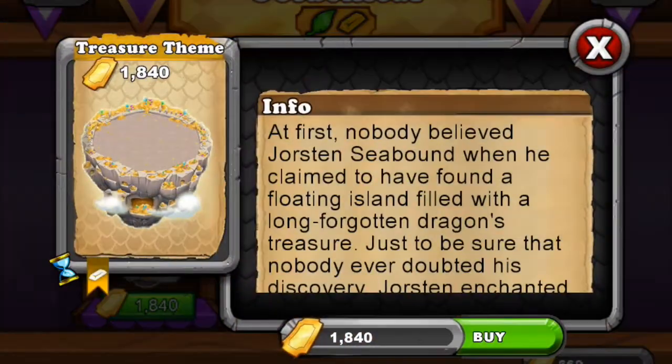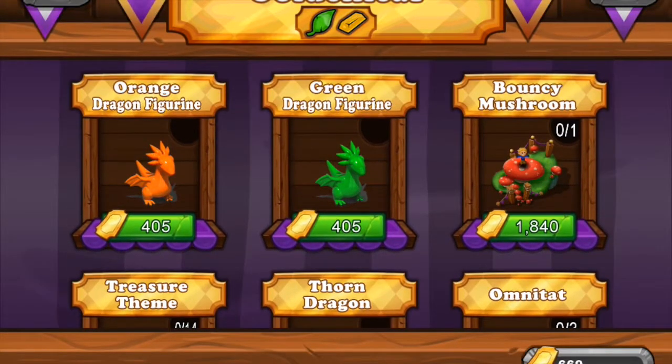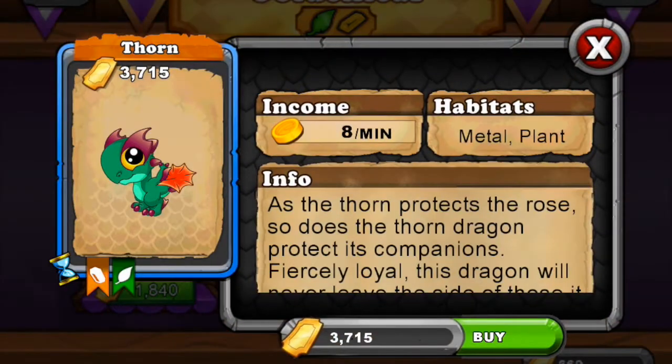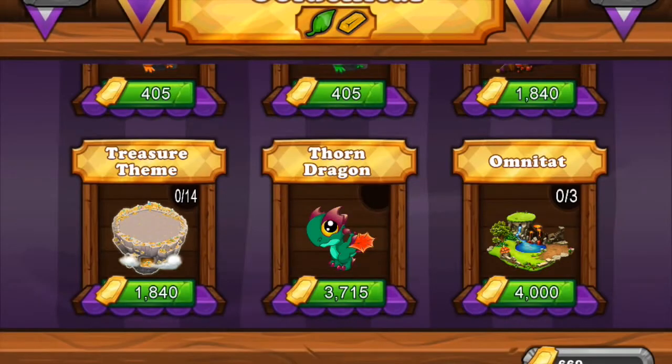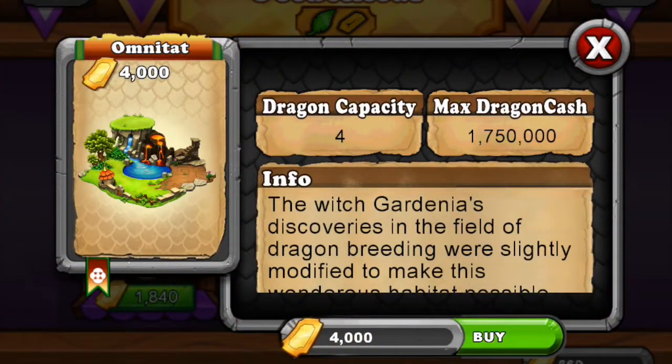Back to Golden Leaf - the treasure theme island costs 1,840 tickets, same as the Bouncy Mushroom, but I'd rather have the Bouncy Mushroom. Here's the Thorn Dragon - it's metal and plants. After this the prize section shows you what other dragons you can use for breeding, but it's a negative matchup since plant and metal are against each other.